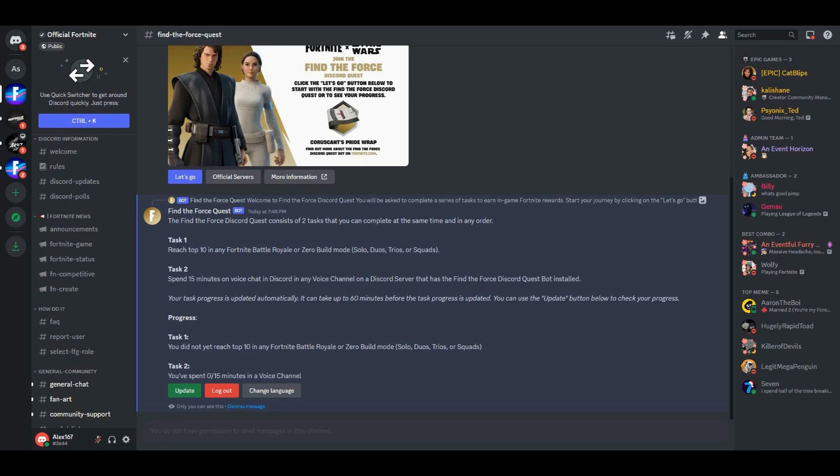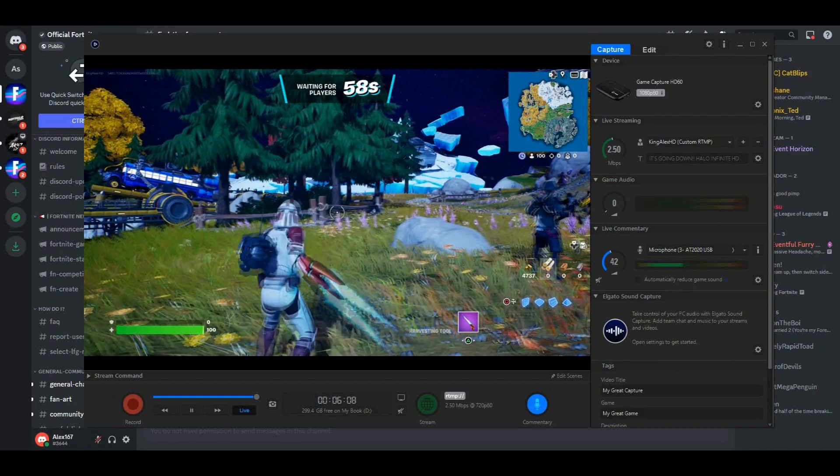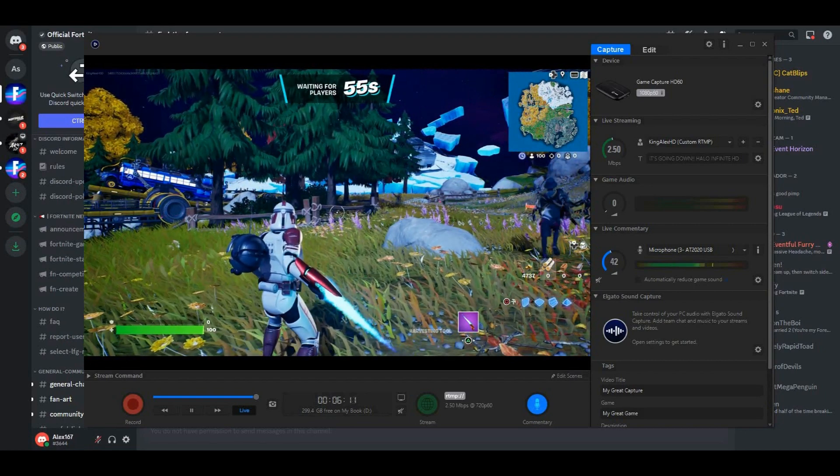Once we start it up, the second task is to spend 15 minutes on voice chat in any voice channel on a Discord server that has the Find the Force quest bot installed. Your task progress is updated automatically, but it can take up to 60 minutes before the progress is updated. I'm starting the game now and waiting for the battle bus.